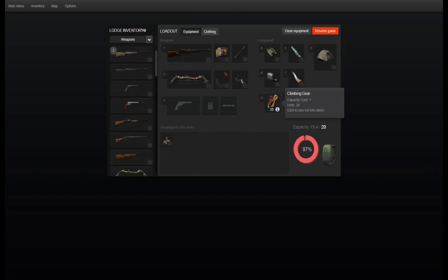I used GMs to purchase the climbing gear and got this 20-pack for, I believe it was 1,200 GMs. Not bad. And today I'm bringing along a tent.